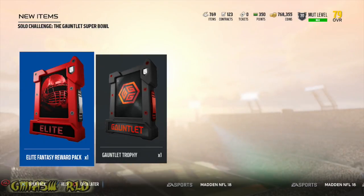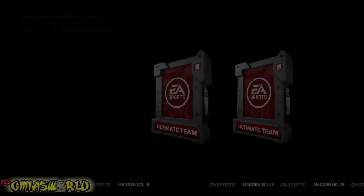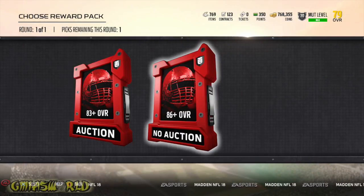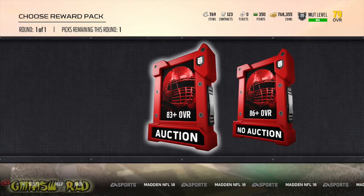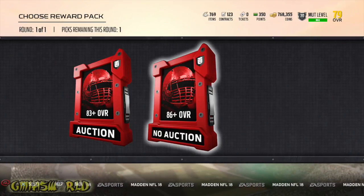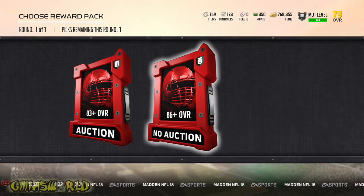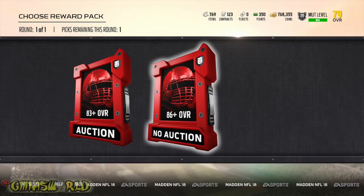Out of the premium solo, you're going to get an elite fantasy reward pack and a gauntlet trophy. We're going to go to the elite fantasy reward pack and see what's going on inside. You're going to have two choices: 83-plus overall or 86-plus overall that's no auction. At this point I don't really need the coins, so I'm not going to gamble with the auctionable version. I'm going with the non-auction. They just upped it too — it was 82 and 85 last week — so they're making it more enticing for you to grind and play these Gauntlet Unleashed solos.